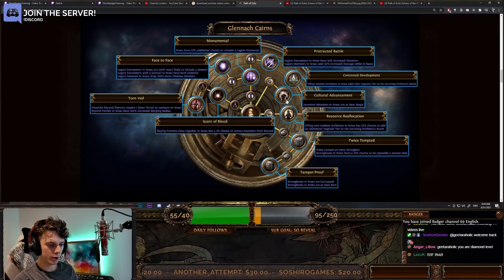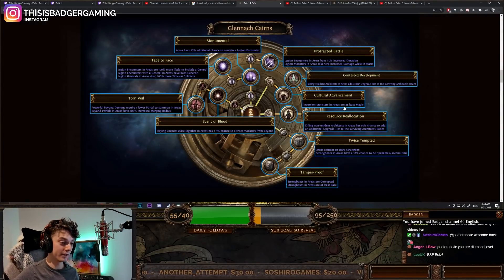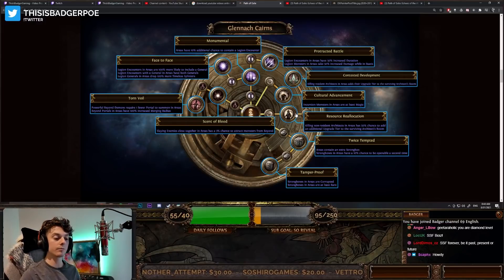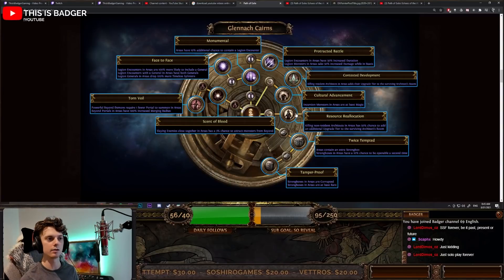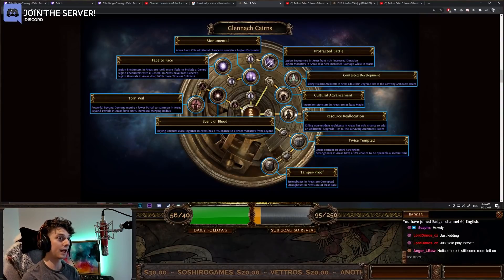Moving on, here's a small incursion one: incursion monsters in areas are at least magic. Then: killing non-resident architects in areas have a 50% chance to add an additional upgrade tier to the surviving architect's room — crazy for upgrading your corruption rooms. That's basically one-third more chance to get a tier 3 corruption room. Contested Development: killing resident architects in areas adds their upgrade tier to the surviving architect's room. That is absolutely massive.